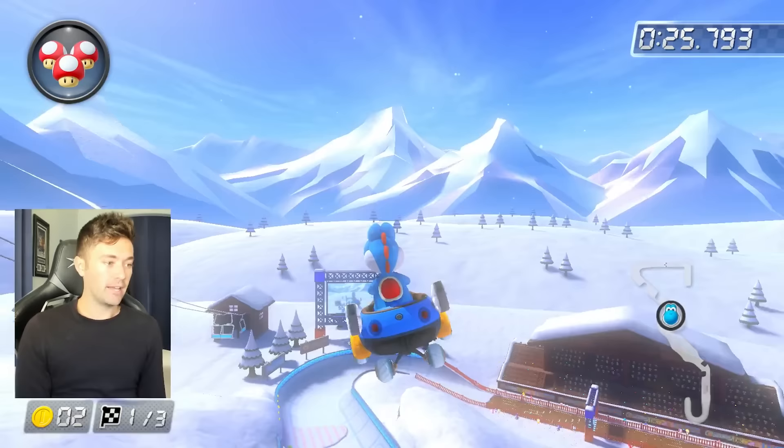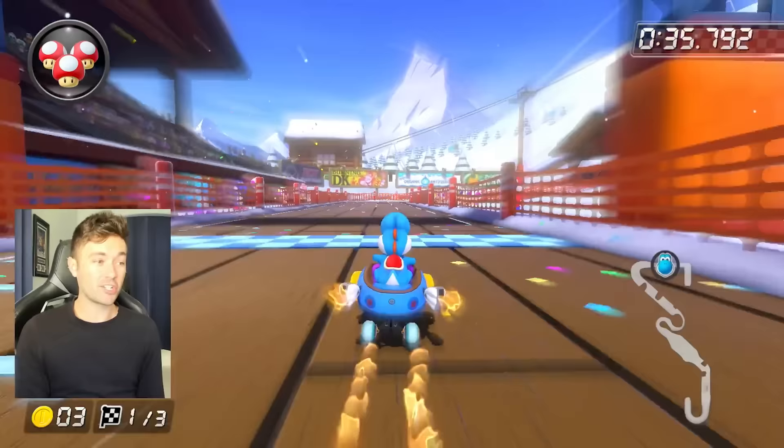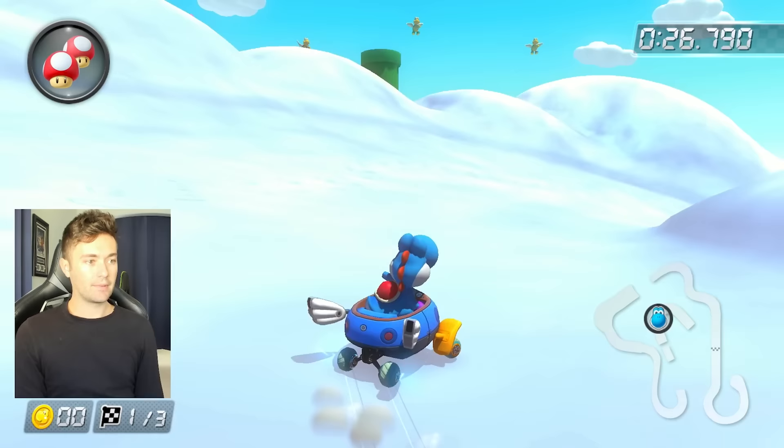Make sure that you trick off that ramp when doing DK Summit — double tricking in this game really helps. I like to do a jump right before going off the split section, but on 200cc you actually don't even need to hit the split section at all. You can literally just skip it entirely by releasing a mini turbo in the air. However, you kind of land with not as much speed, so I like to play it safe and still go for it anyway.